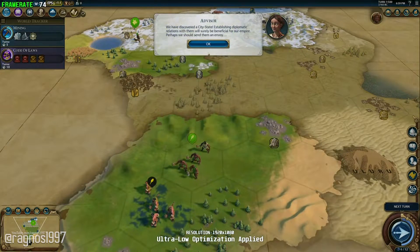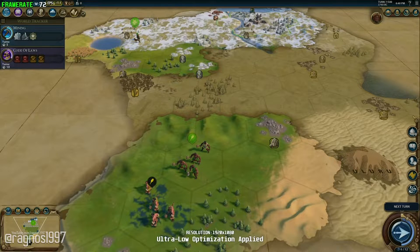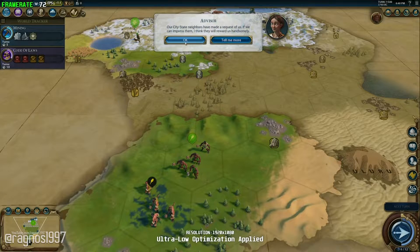We have discovered a city-state. Establishing diplomatic relations with them will surely be beneficial for our empire. Perhaps we should send them an envoy.